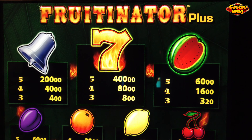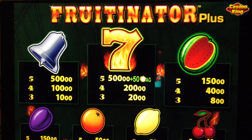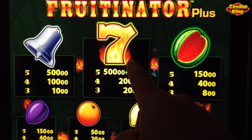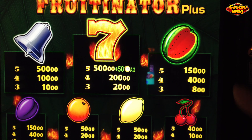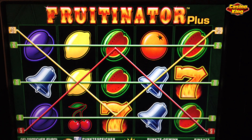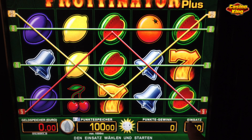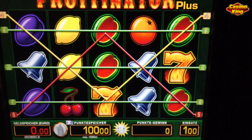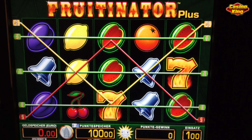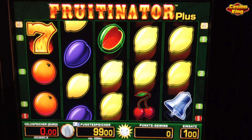Welcome back to day nine of slot challenge part three. I'm gonna play Fruitinator. These are the prices that we can win — but not at the default setting, because we're gonna play with one euro per spin. The best price is 500 euros, or the melon at 150. That would be great. Here is the game Fruitinator. 100 euros inside the machine, spins of one euro, so we have a total of 100 spins minimum.